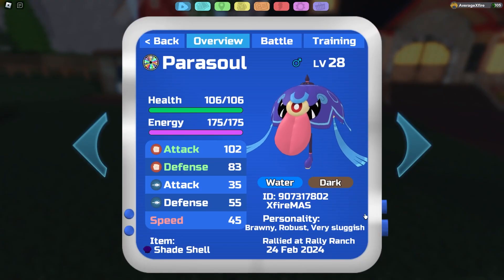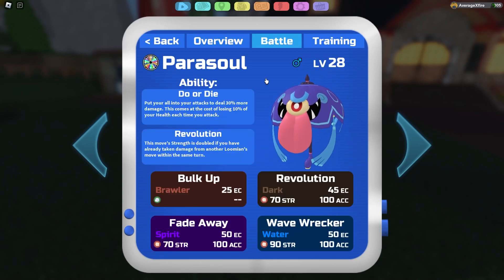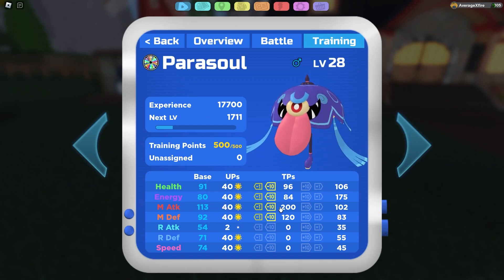This is the set we are running. We are running Brawny Robust with a Shade Shell. Our whole goal is to just use Revolution and nuke something. Do or Die is here to boost our damage even further. And these are the TPs we are running.